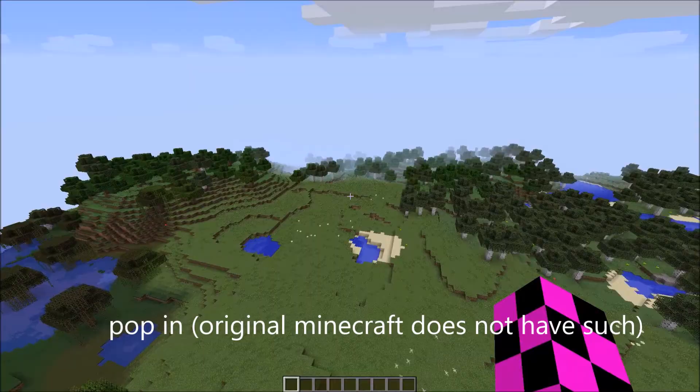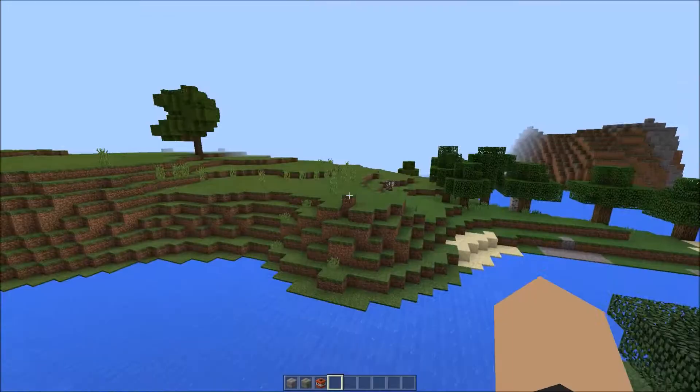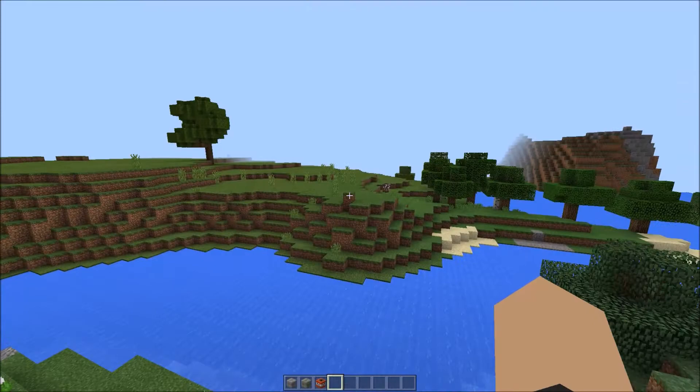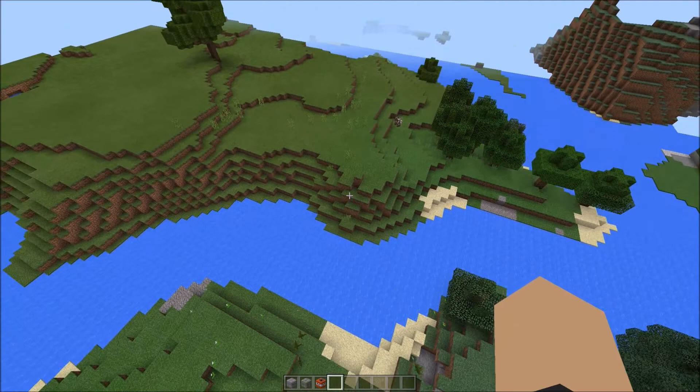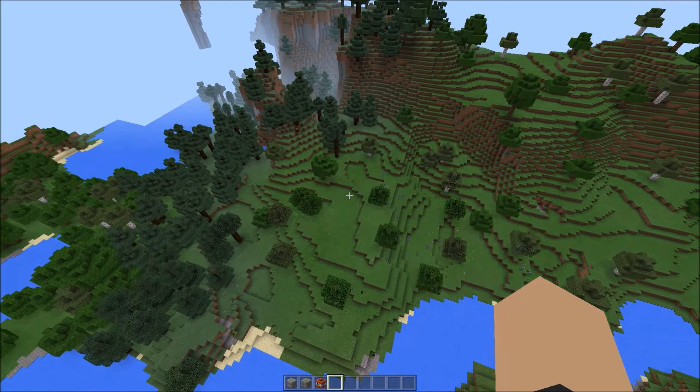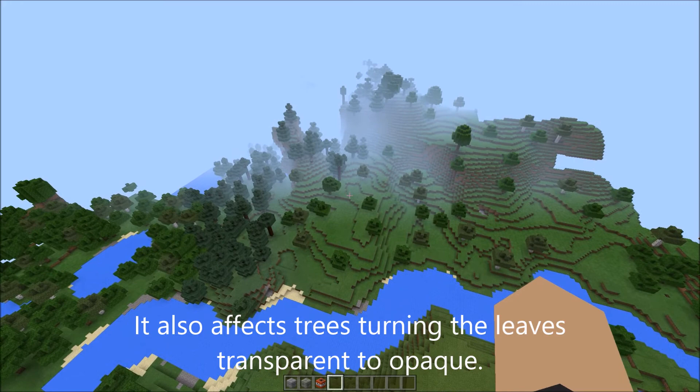Now this is popping — like grass, flowers, leaves. Normal Minecraft doesn't have any. But in Windows 10 you can see that the grass disappears and comes back. It's dependent on the render distance, but it's still there and it really does not belong in Minecraft. Here you can also see it works on the flowers, the leaves, and the trees. I really don't like it at all — it does not belong in Minecraft.